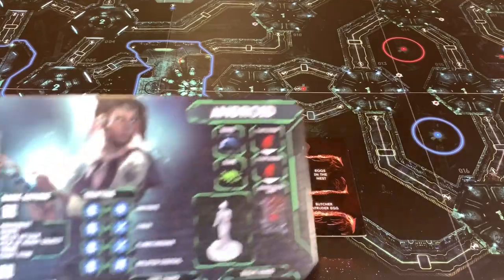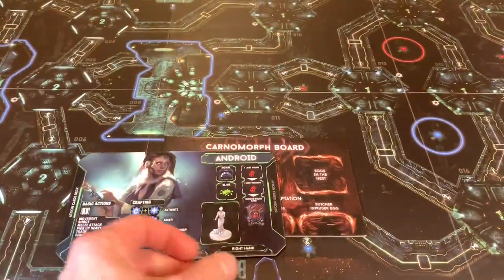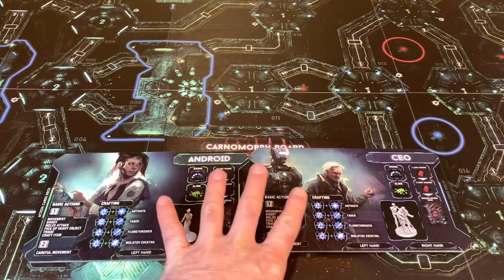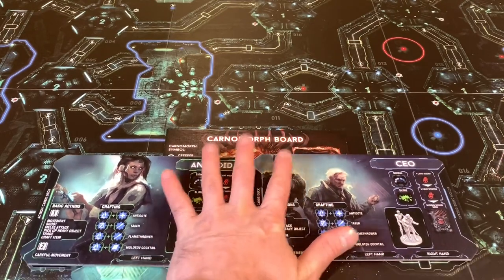We're also going to be playing with two new characters. I'm going to use the Android and the CEO. This is all from some of the expansion materials, and I want to show you what those are able to do and what you're able to get inside that material.